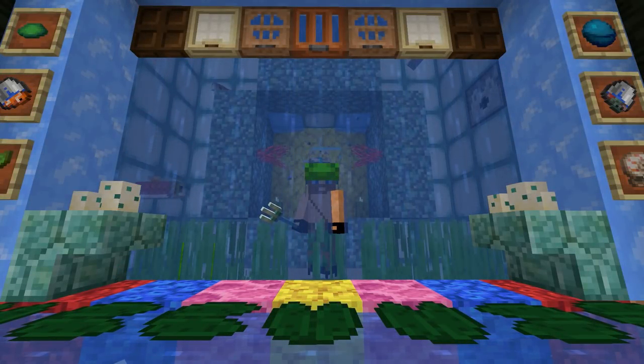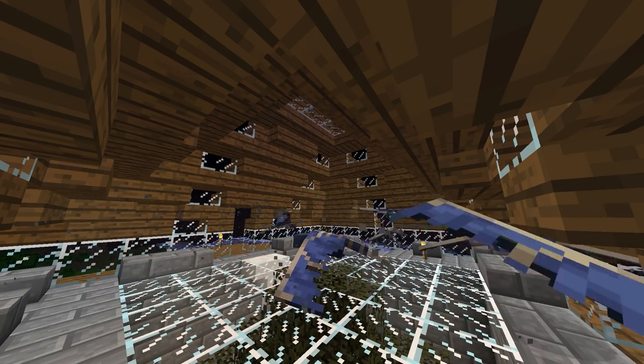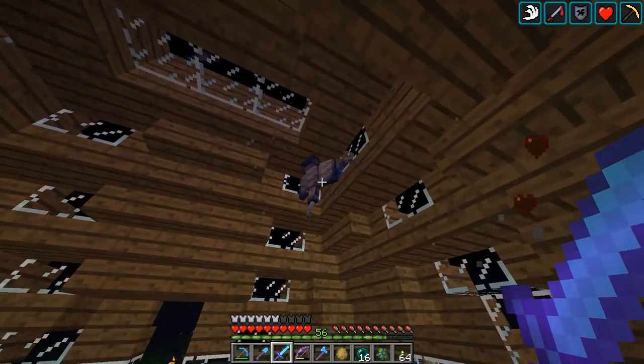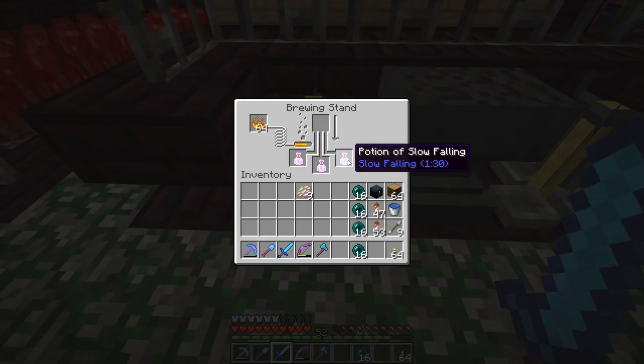Lots of new mobs were added and some were changed. Phantoms were added, it's a flying mob which spawns in the overworld at night if the player has not slept for 3 days. They drop phantom membranes which can be used to repair the elytra wings and brew potions of slow falling.